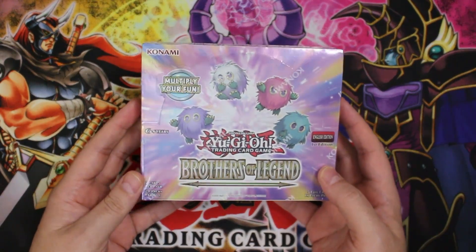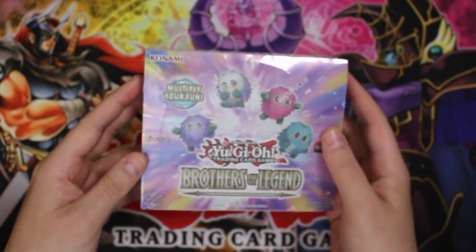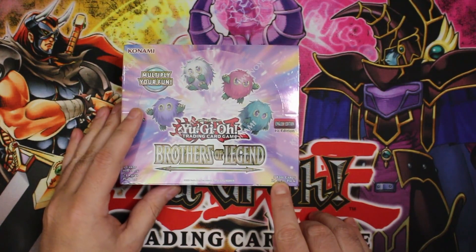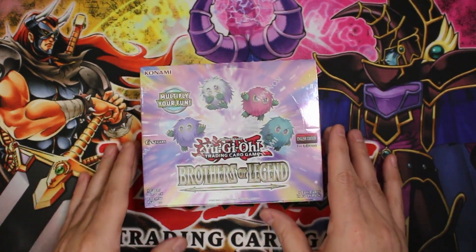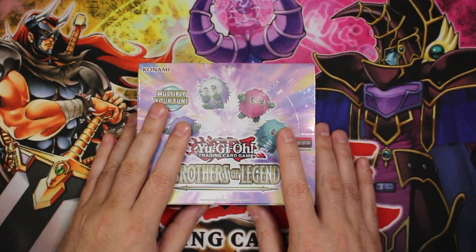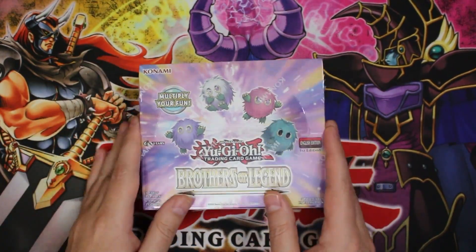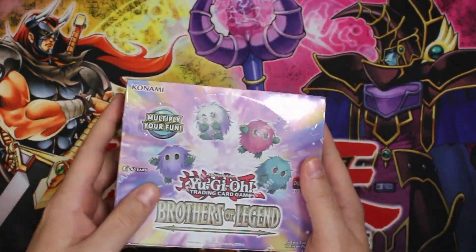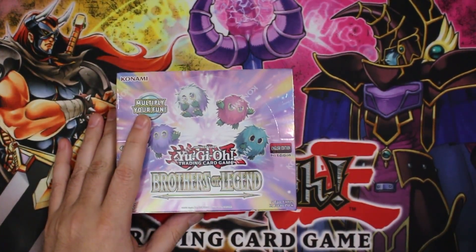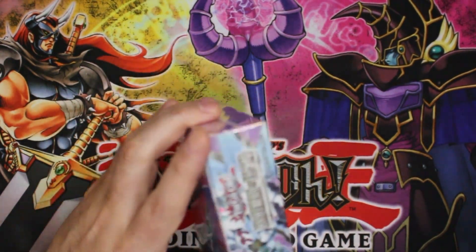I've been looking forward to this little box for a while, and I say little because it is a small box. Five cards per pack, 24 packs per box, but five foil cards in every pack — every one of them is a foil. You get four ultra rares and then one secret rare, or the chance to get a starlight rare. Will we get a starlight rare out of this thing? Probably not. Let me grab my little cutter — oh, we're stuck with the flathead screwdriver again.